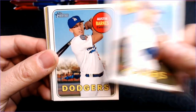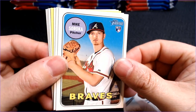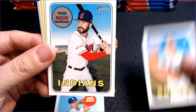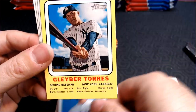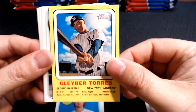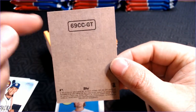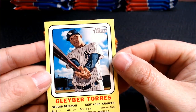Pack one: we have Tommy Lastella, Austin Barnes. We will see Mike Soroka — rookie, not a redemption. Mike Soroka, Tyler Naquin, Randall Grichuk, and oh, check it out — I have never seen a yellow, what is this, a no back? What is that? Unbelievable.